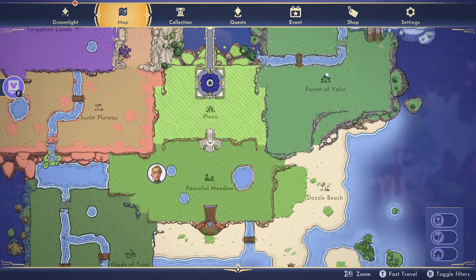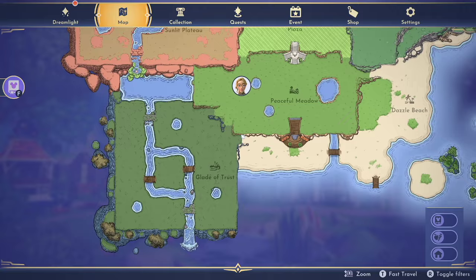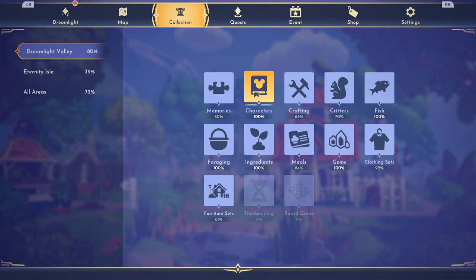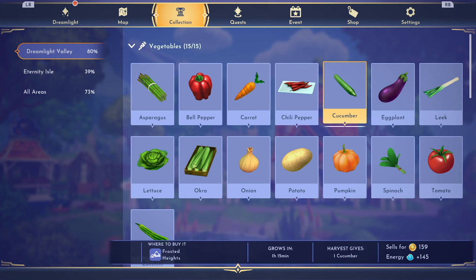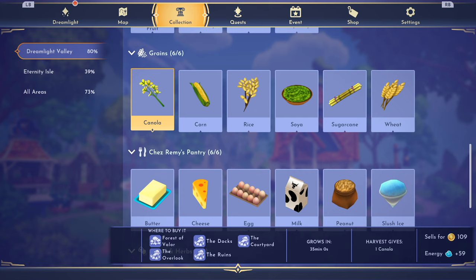Where do you go after Dazzle Beach? We have the Glade of Trust and the Forest of Valor. The Forest of Valor costs 300 dreamlight to unlock, while the Glade of Trust costs 5,000 dreamlight. I'm going to tell you to go to the Forest of Valor. There you can plant canola or onions. Onions sell for 170 star coins and grow in an hour and 15 minutes, versus okra in the Glade of Trust which sells for 114 and takes two hours. Onions sell for more and are ready in less time. I don't recommend canola because it sells for less and requires watering three times versus onions which only need watering twice.